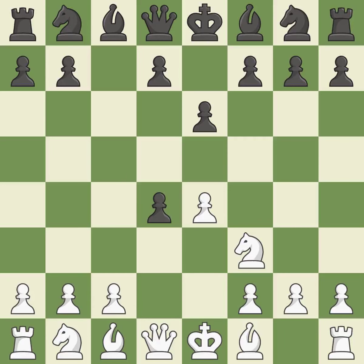Cxd4 provides black two key pawns while giving white only one. Nxd4 recaptures the pawn and activates the knight in return for having one central pawn versus black's two central pawns. A6 prepares for a B5 pawn push to gain space on the queen side and stops the white pieces from using the B5 square.